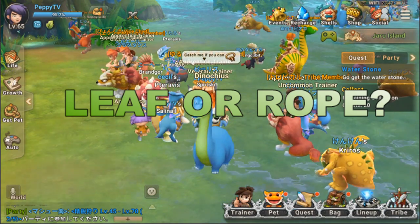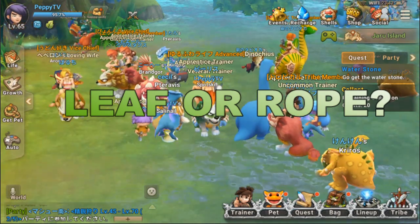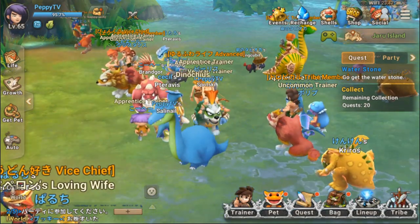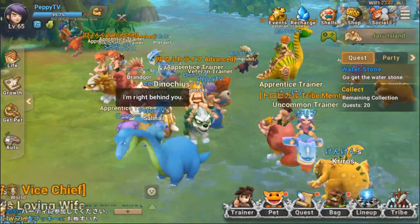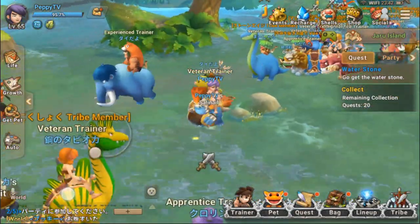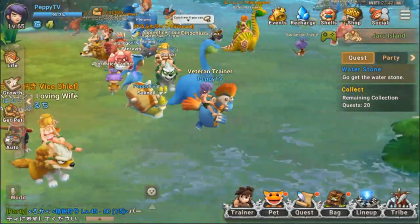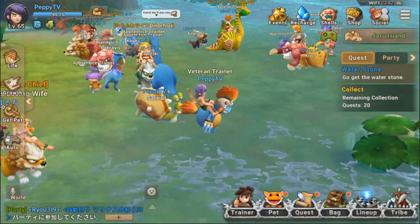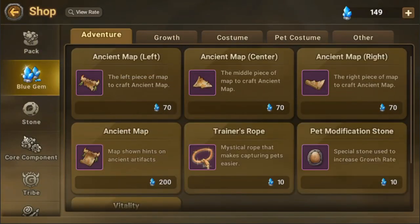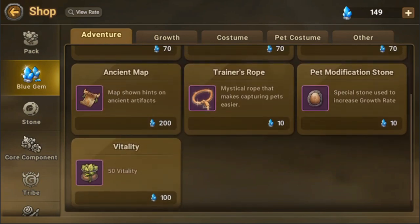Let's do the calculations here one by one. The leaf, also called vitality, is also found in the shop — it's sold there and it costs around 100 blue diamonds per vitality point.